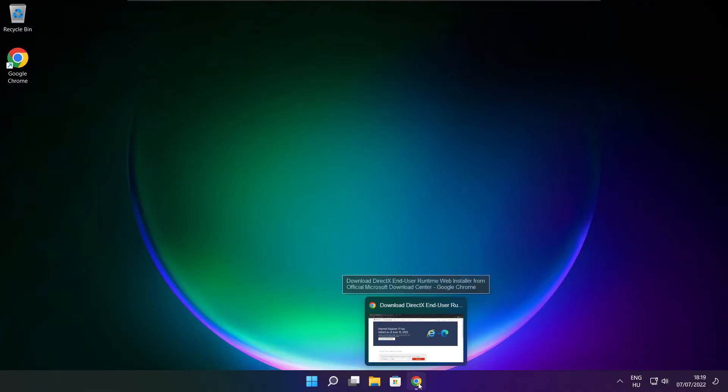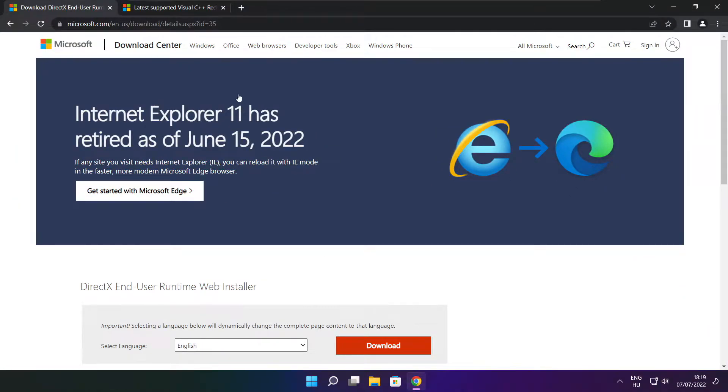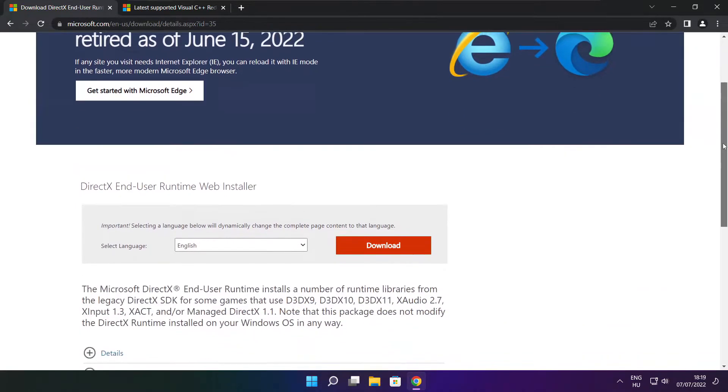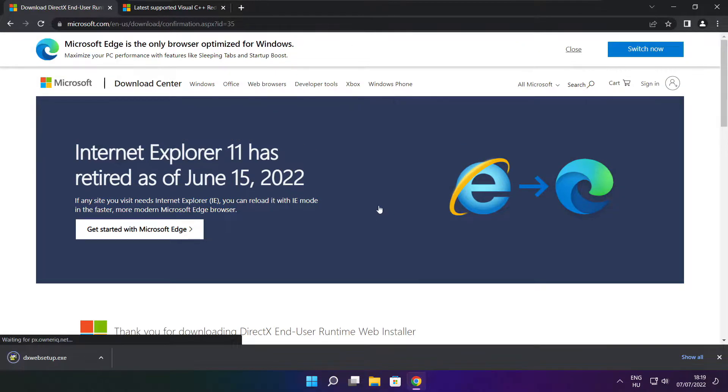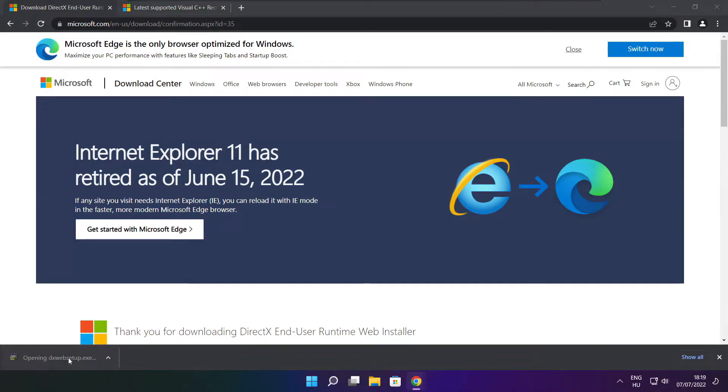Open internet browser. Go to the website, link in the description. Click download. Install downloaded file.